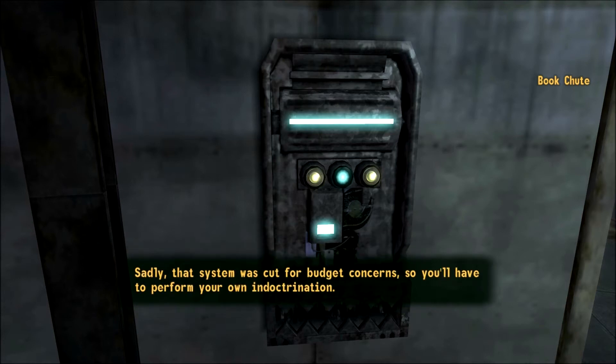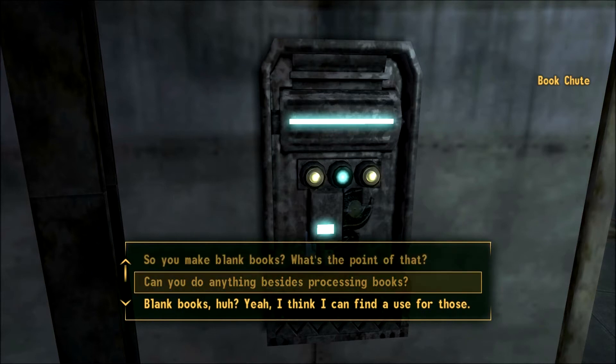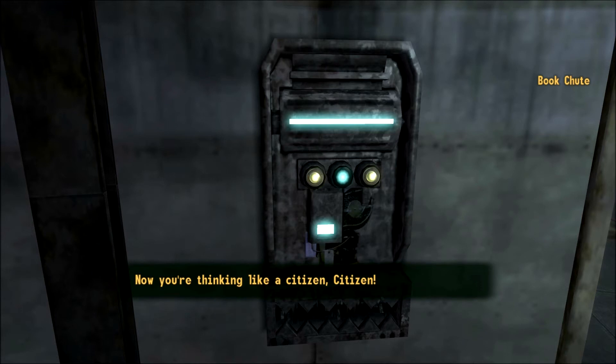'If my re-indoctrination module was installed I'd take care of that for you. Sadly that system was cut for budget concerns, so you'll have to perform your own indoctrination.' I'll do that now. 'To begin with, you'll need a cage that can fit over your head and a sack of mole rats.' Yeah — I think I can find a use for blank books. 'Now you're thinking like a citizen, citizen.'